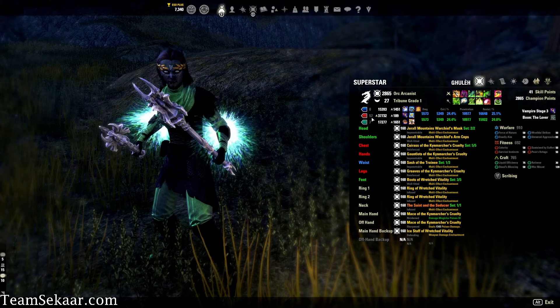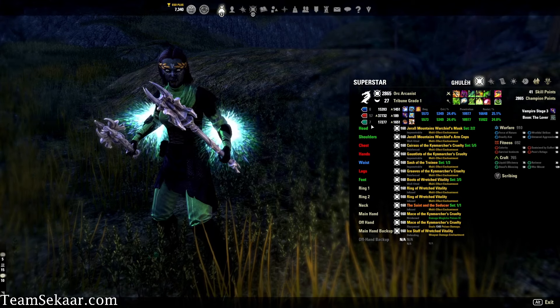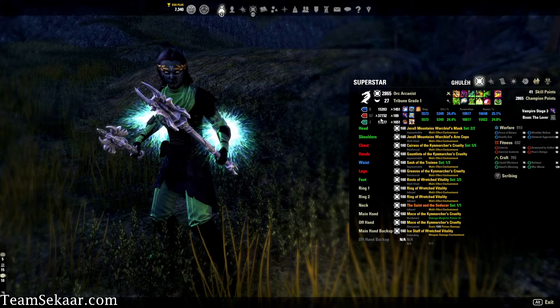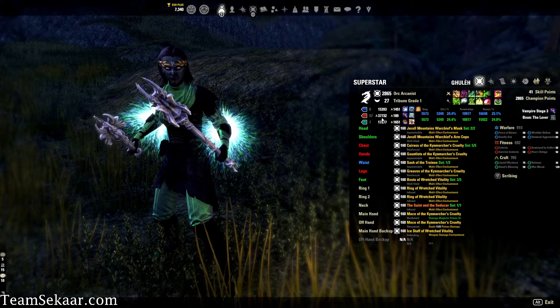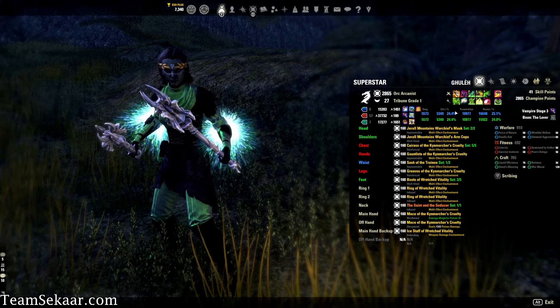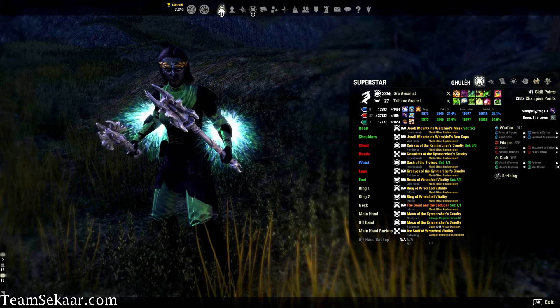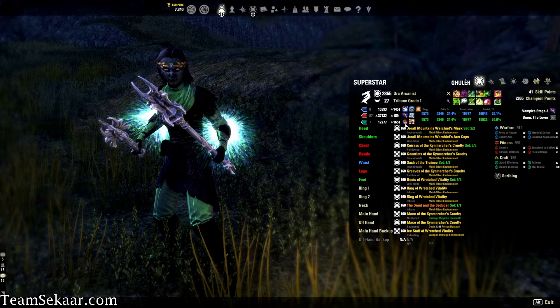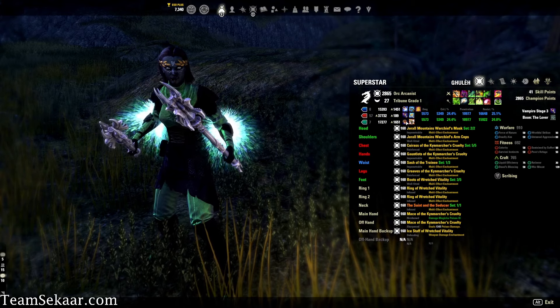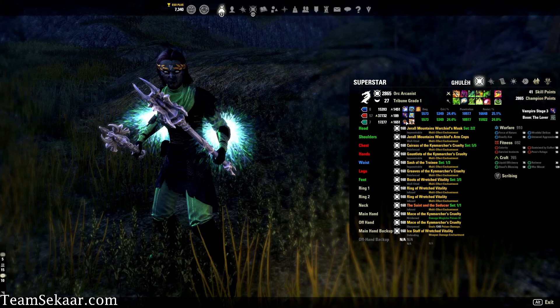We're also using 57 points into health for our attributes and 7 points into stamina, giving us a max magic pool of 15.3k, a max health pool of 37.7k, and a max stamina pool of 17.2k. We're also using Vampire Stage 3 to get that undeath passive, and we're using Orzorga's Smoked Bear Haunch for our food, which will increase our max health and give us stamina and magicka recovery to help our overall sustain.